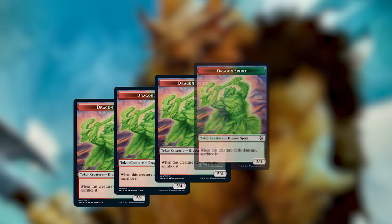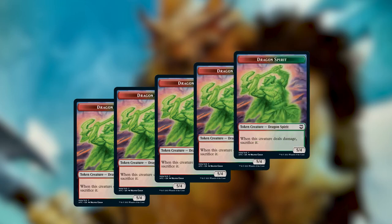The tough thing about upgrading this deck was that there are kind of two focuses: trying to activate Vrondiss and get as many dragon spirit tokens as possible by abusing those coming into the battlefield, and also just a dragon tribal deck which is really fun. Many players enjoy tribal decks so I took a slightly different approach. Normally I almost completely cut other strategies and focus on one, but the very first thing I wanted to do was cut a lot of the high drops.